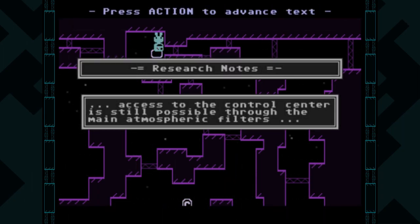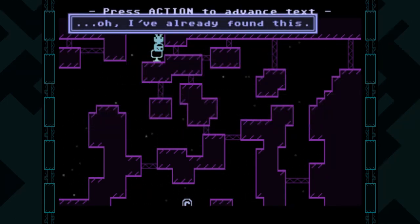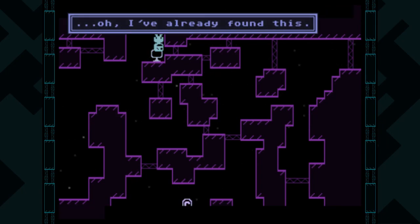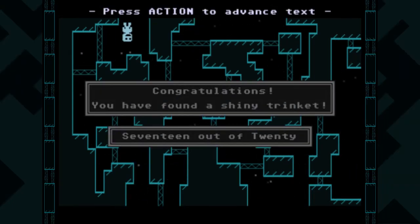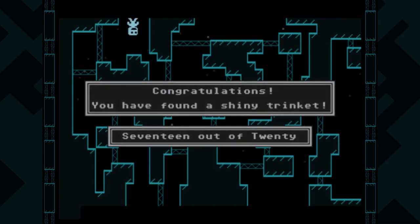Research notes: access to the control center is still possible through the main atmospheric filters. I've already found this — I think that's telling you about the other entrance to the yellow sector, because that entrance was talking about things like main intake, vents, things like that. So, 17 out of 20.